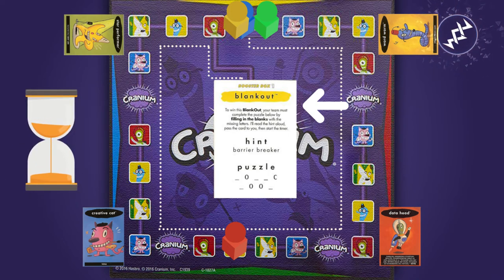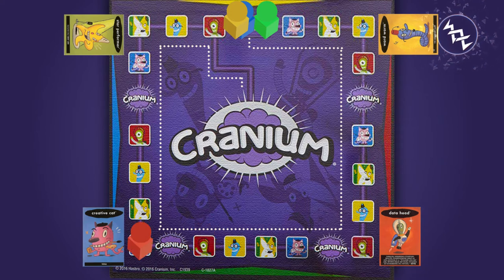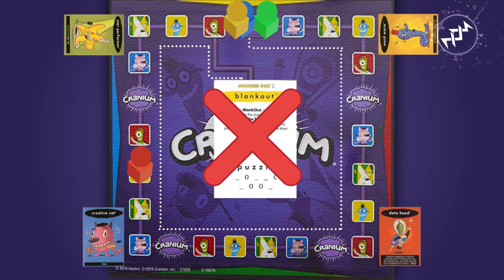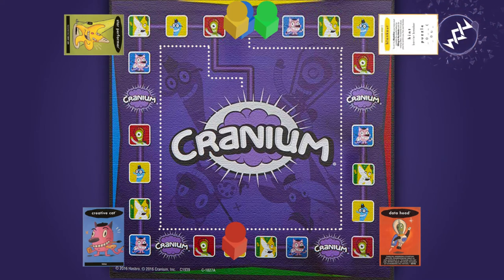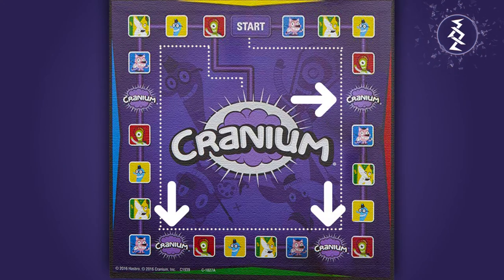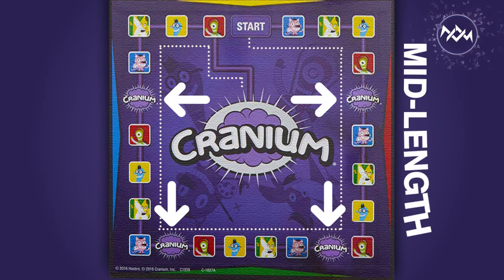If your team successfully completes the activity according to the card in time, you get to roll the die and move spaces accordingly. If you do not successfully complete the activity, your turn is over and you have to try again on your next turn. Your turn always ends after one card. You must stop on all purple spaces.